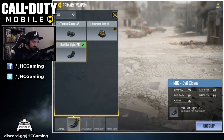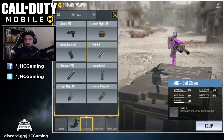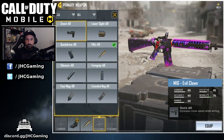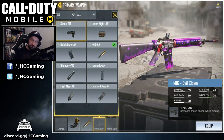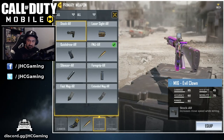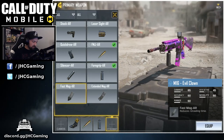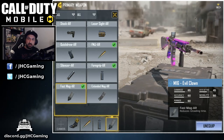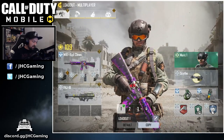For the optics, I'll go red dot because I know this thing is pretty accurate. I always use FMJ on all my classes. Then I really don't know guys — leave a comment below, what do you guys use with the M16? For the second slot, I'll go foregrip because I know I'll be aiming down sight more — it's not a spraying gun. But the last one, no idea. Hesitating between fast mag or extended mag, so I'll go fast mag. You guys leave me a comment — what do you use with the M16?